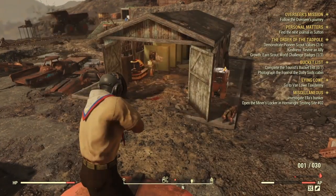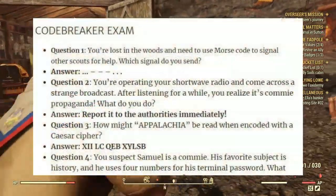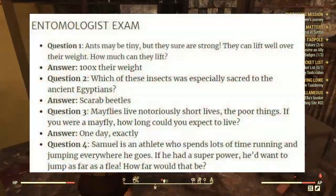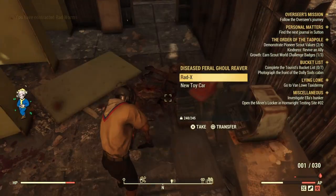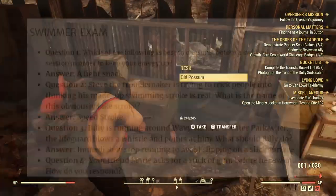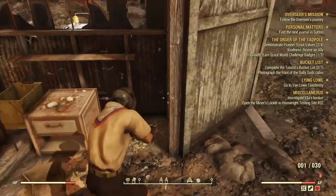So let's get started. As you can see right here, we have the Archer exam as well as the Athletic exam. We have the Codebreaker exam as well as the Cook exam. We also have the Entomologist exam and the Herpetologist exam. We have the Hunter exam and the Mammalogist exam, as well as the Medic exam, and last but not least the Swimmer exam.